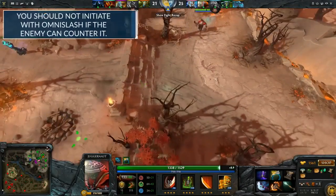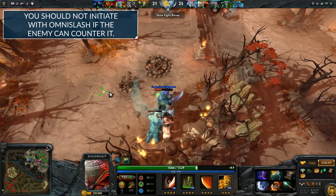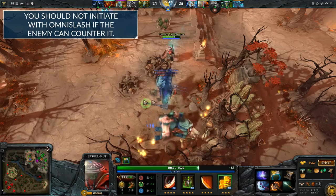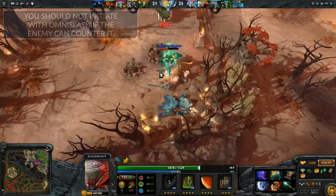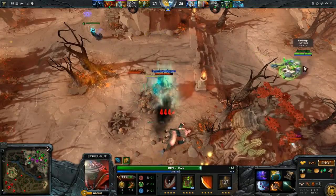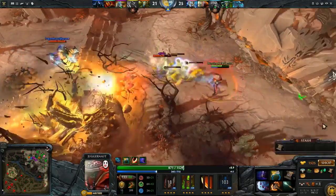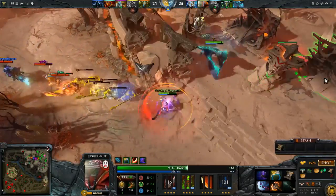But at the same time, it's really important that you don't utilize your ultimate too early against heroes that can defend themselves. So if they do have those counter-picking heroes that allow them to defend against your ultimate, it's really important to try to hold onto it until either someone's stunned, someone's truly isolated, or until the fight's more broken out such that it's a little more chaotic and harder for them to protect their heroes.